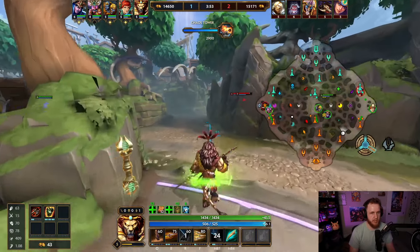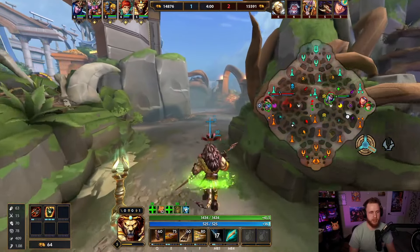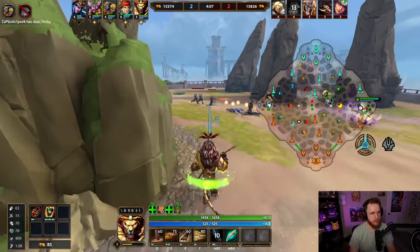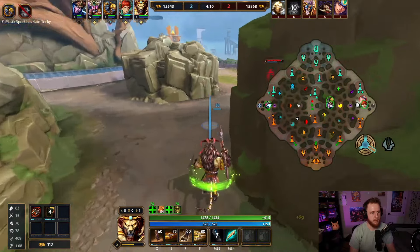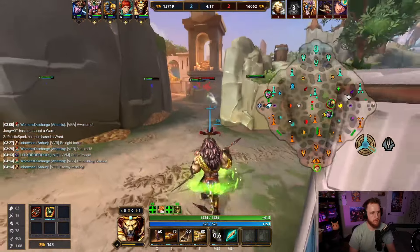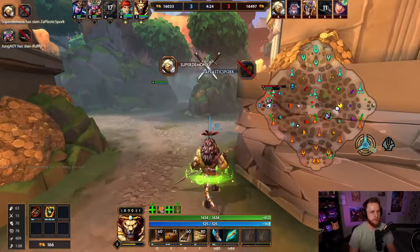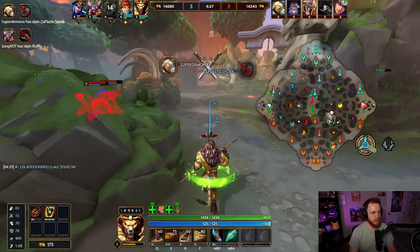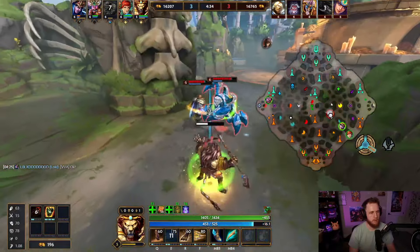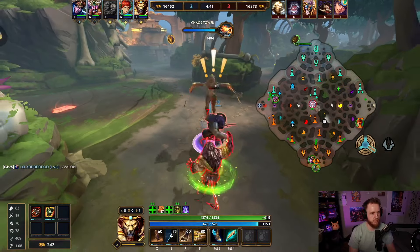Artemis is ahead from getting first blood and I'm ahead just from being able to farm the wave a little bit, so it works out pretty well for us. Now we have guaranteed push almost off cooldown. I wonder if we have kill potential rather early. Backflip — try to eat that. Unfortunately our Loki was clearing that. Strange rotation that ends up working out.